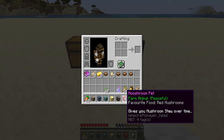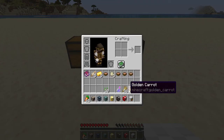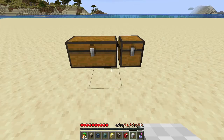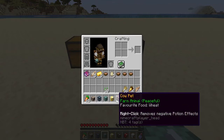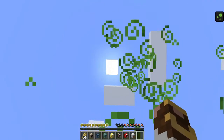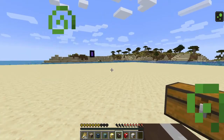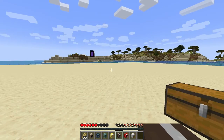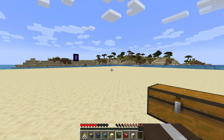Moving on to the cow pet — I love this one. It removes negative effects. We're going to give ourselves a splash potion of poison. This cow loves wheat, so let's give ourselves some wheat, throw the potion, and see what happens. This was a 1 minute 30 potion of poison — all I have to do to stop it is right-click him once. He took one wheat from my inventory and stopped the poison instantly. That's a great thing to use in PvP for removing negative effects very quickly.